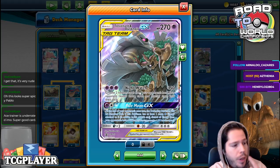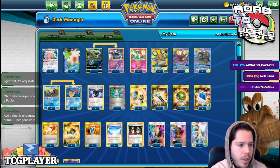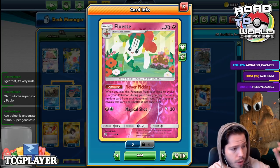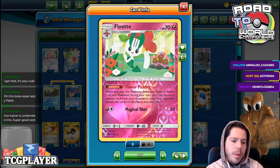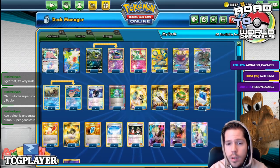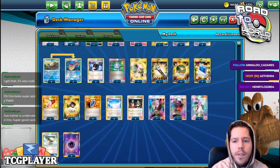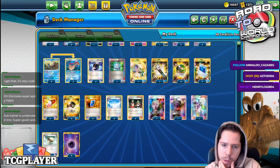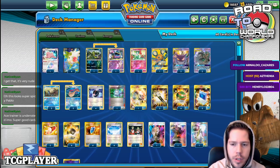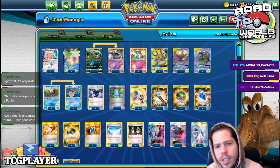That allows us to power up Trevenant and Dusknoir in one turn by knocking out our own Milotic, putting us behind on prizes. So that means we get to use Ace Trainer to put our opponent down to 3 cards, then use Nightwatch to shuffle in 2 random cards from their hand. They begin their turn with a single card, and if the Ditto shows up, you can even evolve into Floette and use Flower Picking to choose a card from their hand and shuffle it back, potentially leaving them with 0 cards.